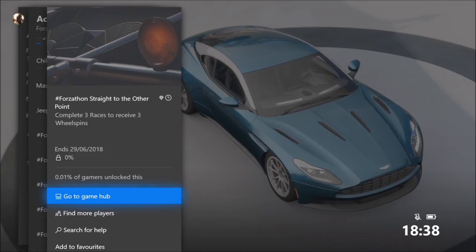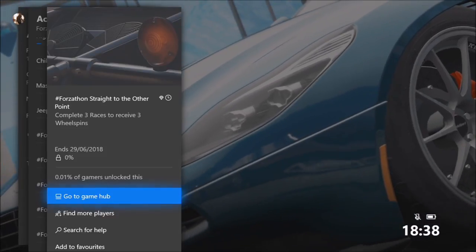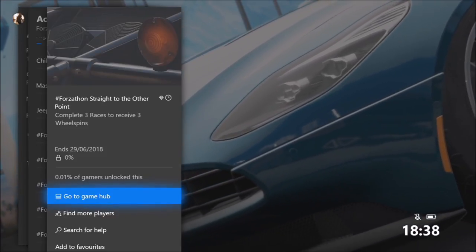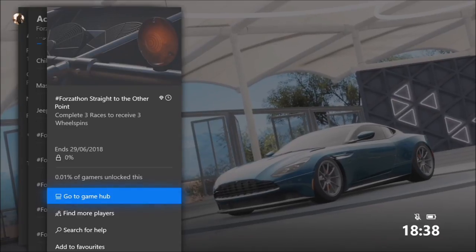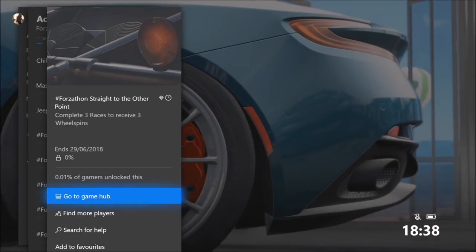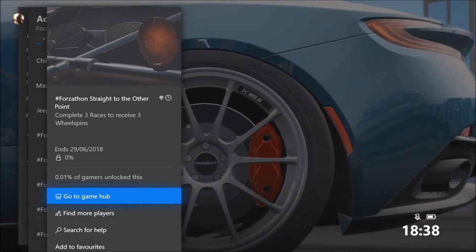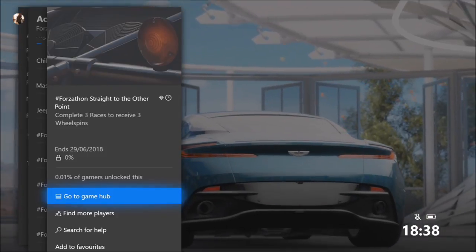Hello and welcome back to Everything Gaming. In today's video I'm going to be helping you guys complete all four of this week's Forzathon challenges, in which the final prize is the Porsche 944 Turbo — a very cool car. I'm sure a lot of you have probably already got it before, but I'm going to help you get it once again in this Forzathon.